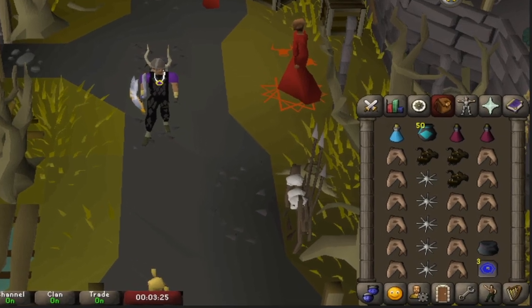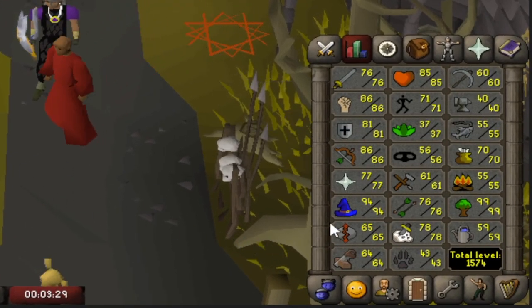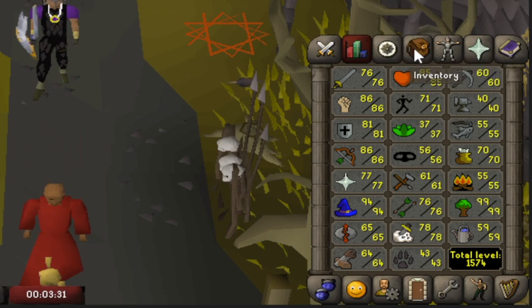First off, this is what the inventory setup looks like. These are the stats: 86 range, 81 defense, 77 prayer. Nothing else is really relevant.